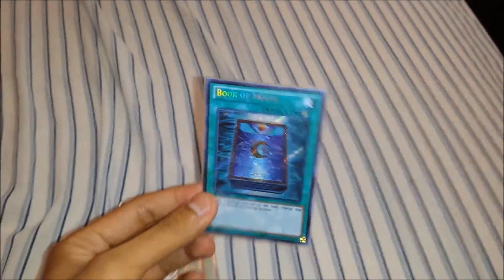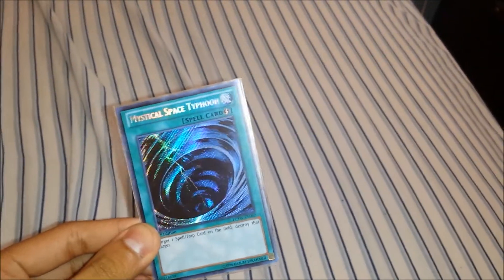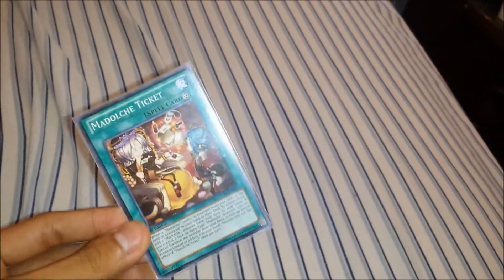These are the spells: one Book of Moon from the Yugi's World Legendary Collection, one MST from Yugi's World, Dark Hole from Yugi's World, one Madolche Ticket — I'm definitely gonna throw in another one — two Madolche Chateaus, and two Double Summons.